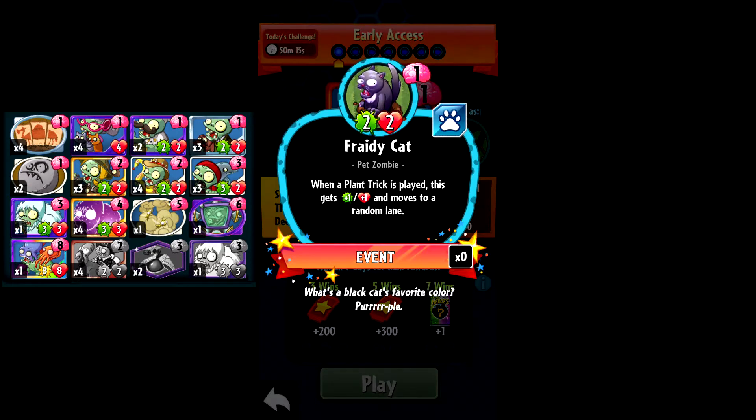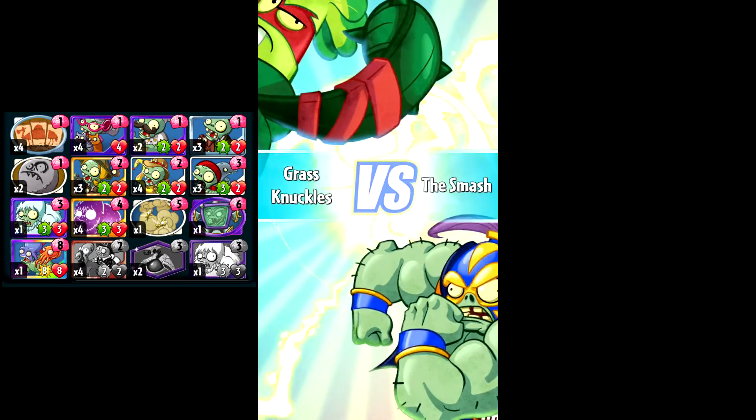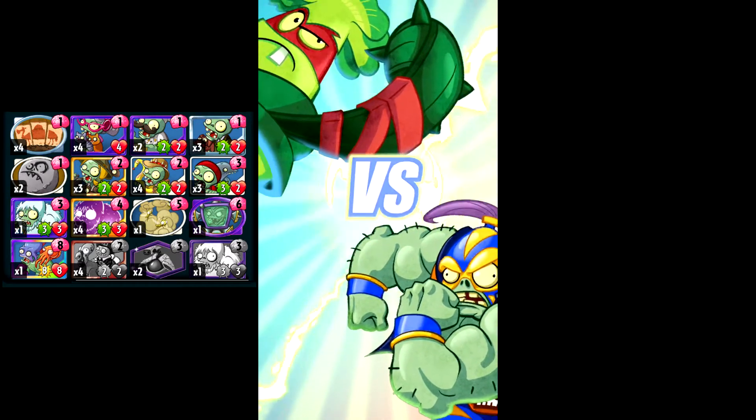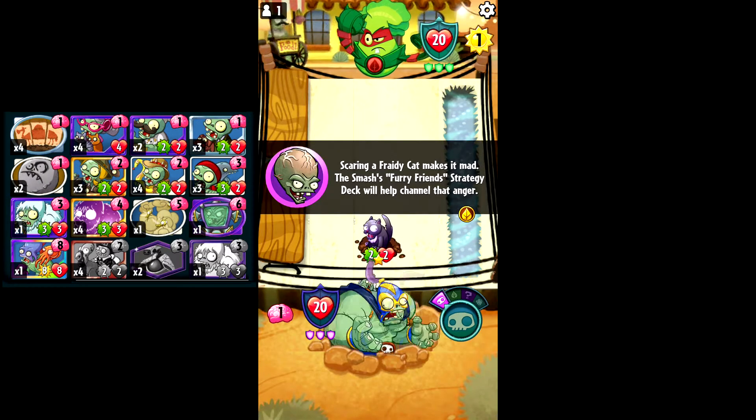I'm not sure there are a lot of plant decks that use a lot of tricks, so we're just going to try this out. We're up against Smash, and we got the Furry Fiends deck. Seems like a decent pet deck. So scaring a Frady Cat makes it mad. The Smash's Furry Friends strategy deck will help channel the anger.